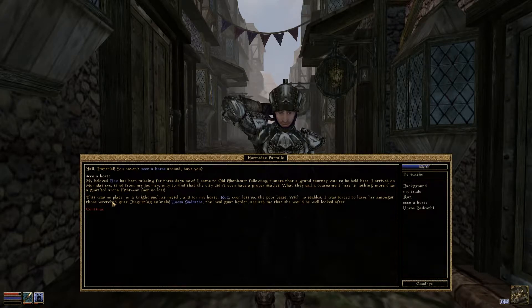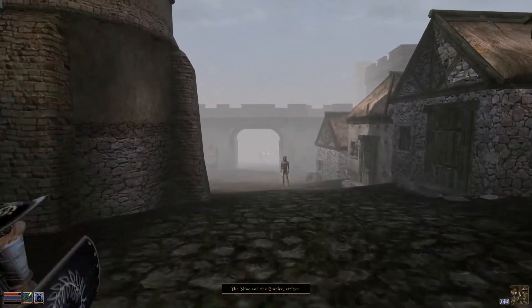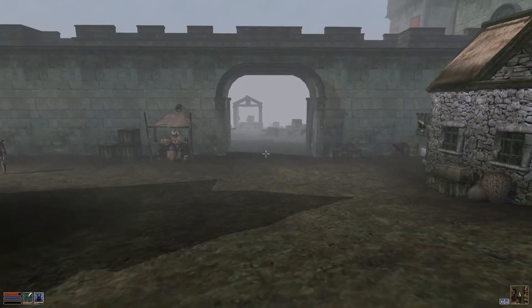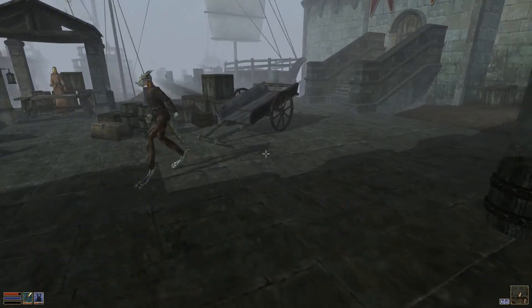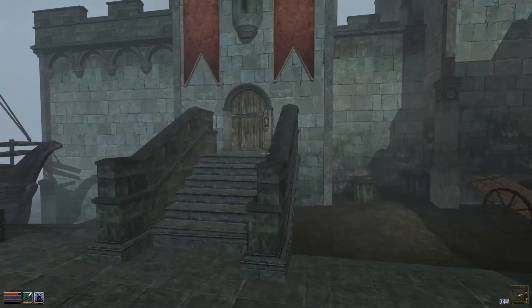So you put Roz in a guar pit with Unessa Sardrithi, the local guar herder, and she is sure he'll be fine. Nobody's seen her — Roz is probably dead. I'll go find your horse, of course. This is the first time I've heard that there are horses in Morrowind, because they don't talk about horses that much. She should be somewhere near the guar pits on the docks.